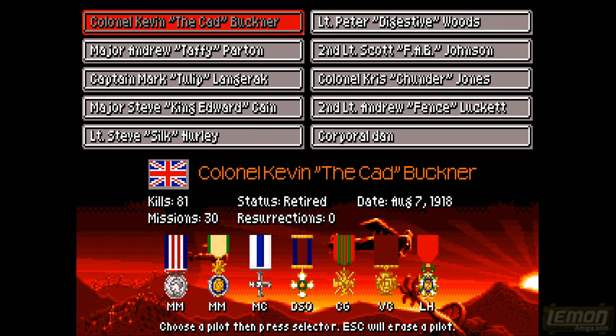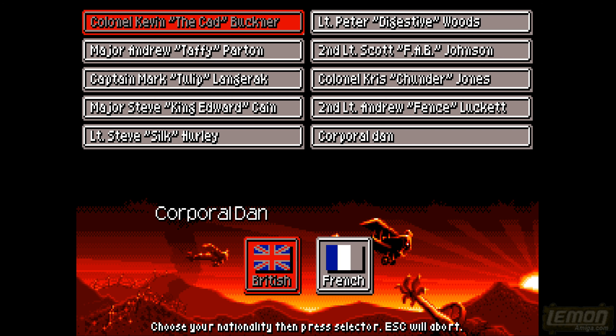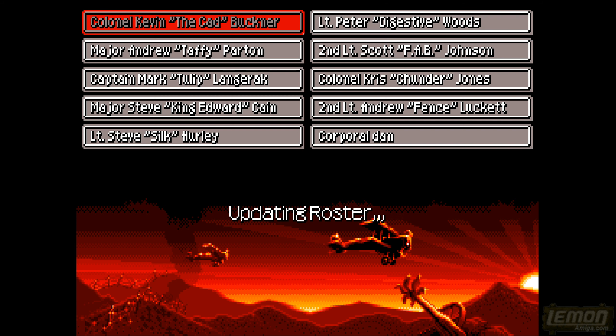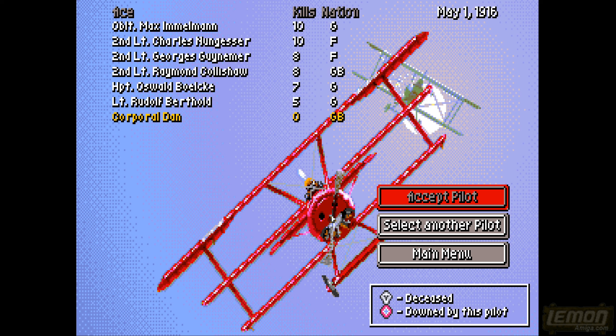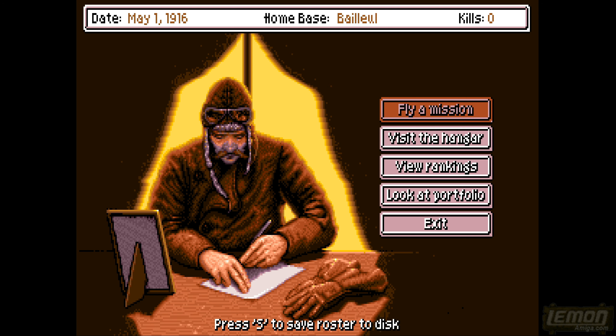From here we get to select our pilot. If you select one that's already on the high score table it clears it, and we can enter our name again. You can choose British or French - unfortunately not German in this game. We've just started as Corporal Dan, arrived May the 1st, 1916. We can see statistics from the aces already flying around, accept that pilot, and hang around the base or fly our first mission. You can press the S key to save at any point from this screen.